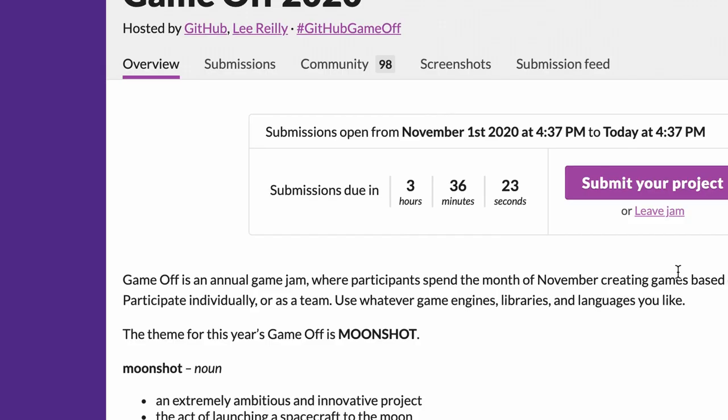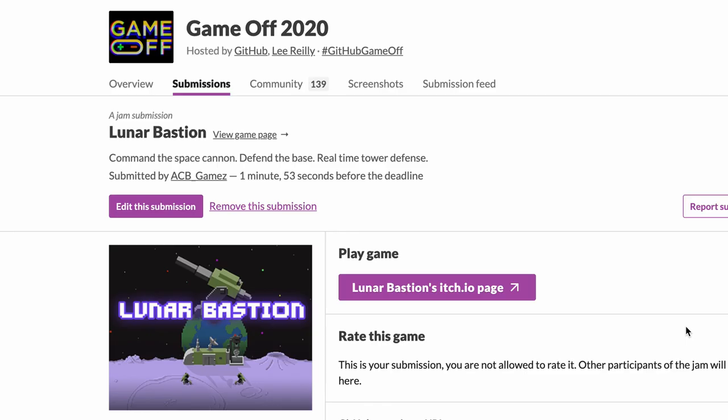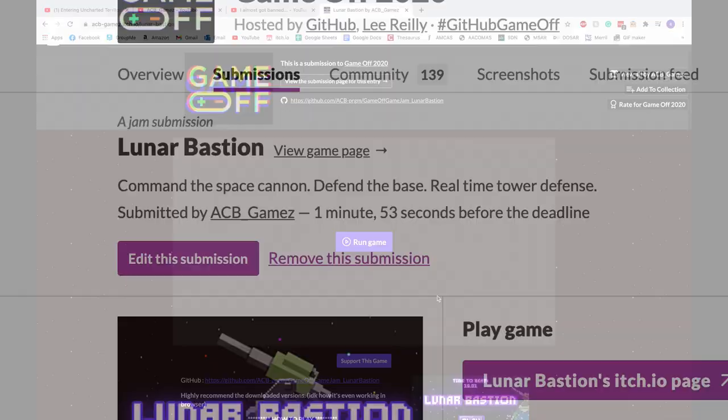Now I had three hours left until submissions were due and I was feeling the pressure. I went in my closet and was frantically making some sound effects when my girlfriend found me. Sadly most of these didn't end up panning out. Finally I submitted the game just two minutes before the deadline.